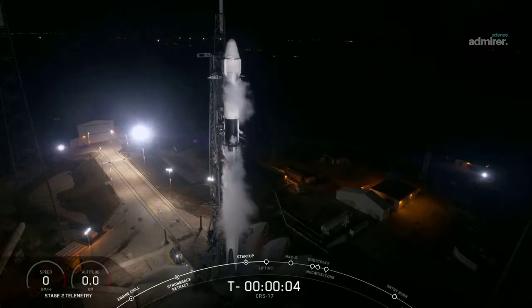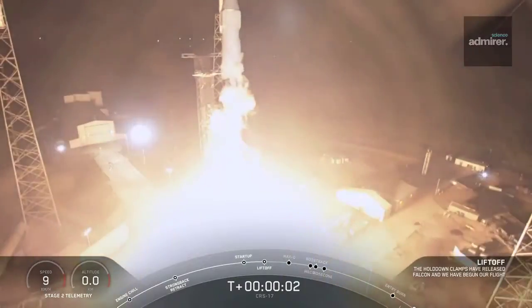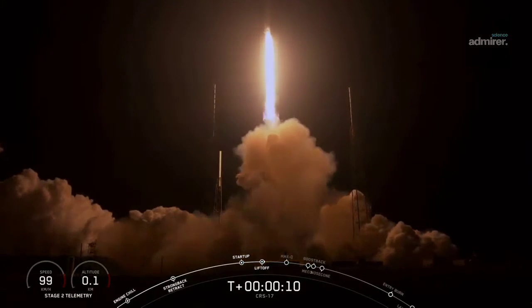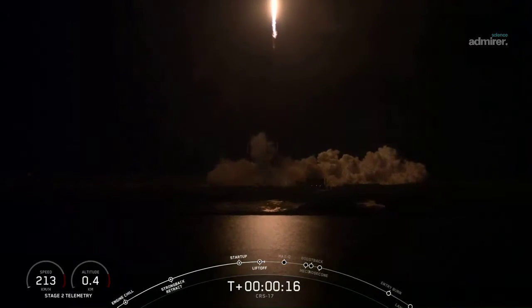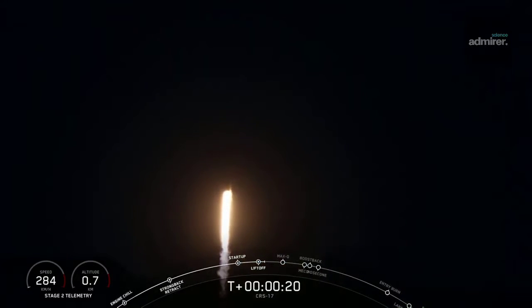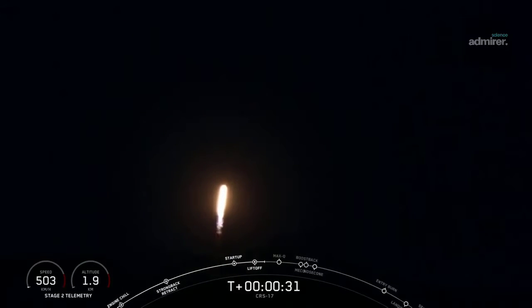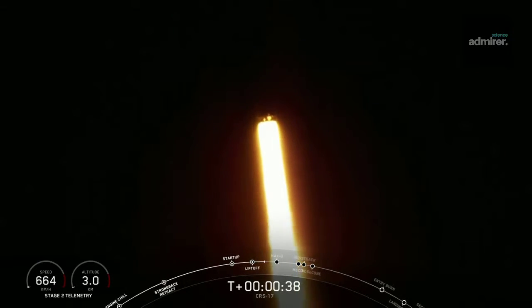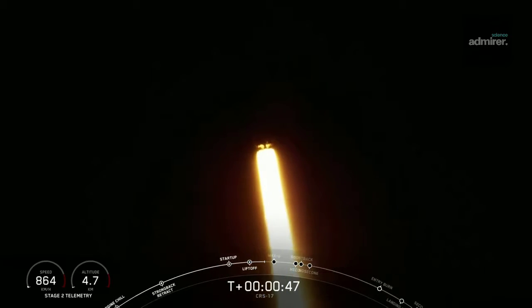6, 5, 4, 3, 2, 1, 0 ignition. Pin pull off, pain safety left, and air drag and go. Vehicle is pushing downrange. Stage 1 is on them. Return ship AOS. Power and telemetry are nominal.